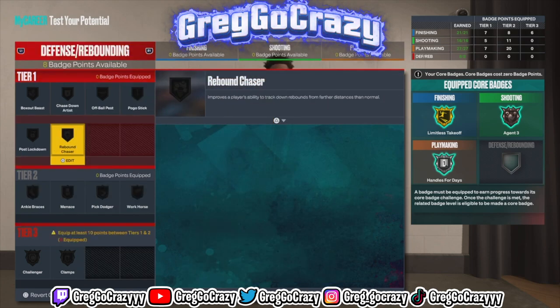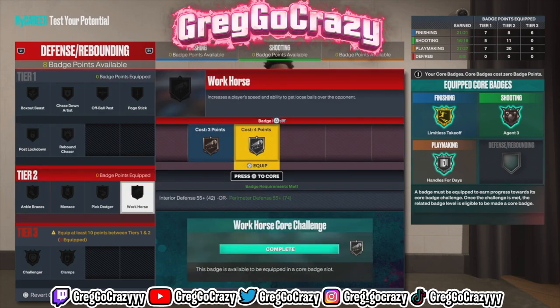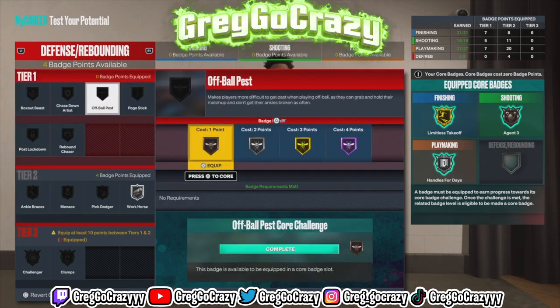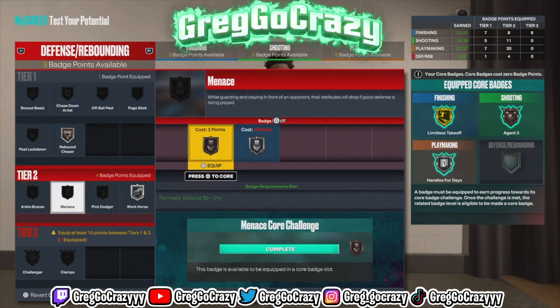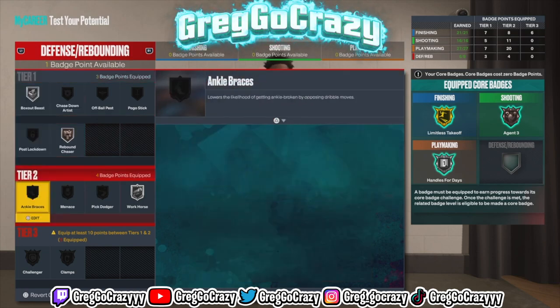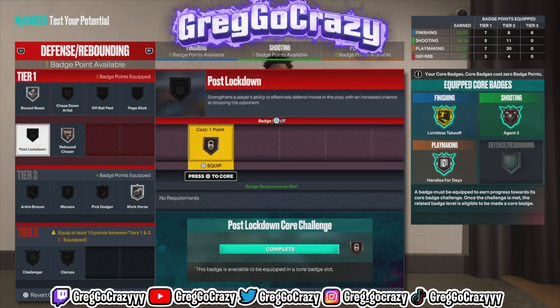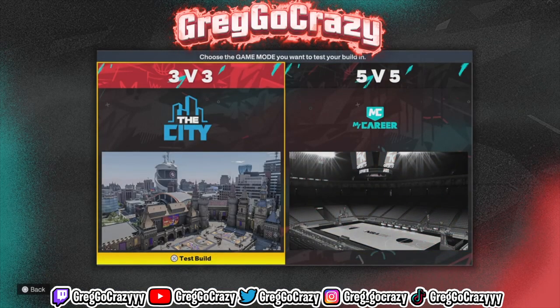For defense on this build, he gets Rebound Chaser at tier one. You're really not going to need Rebound Chaser much at 6'3", but since you only get a few defensive badges, I recommend putting it on. It really comes down to personal preference with these badges and what you want to do with this build. That's really it for this video — this is the official Russell Westbrook Brody-type build. Don't forget to like, comment, and subscribe if you're new to the channel. Peace.